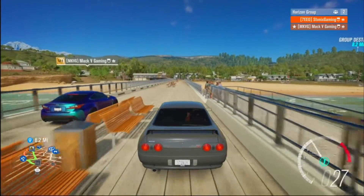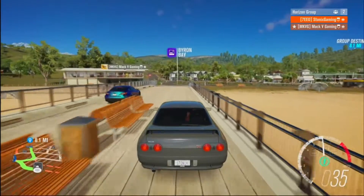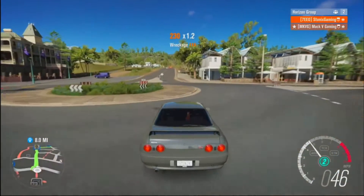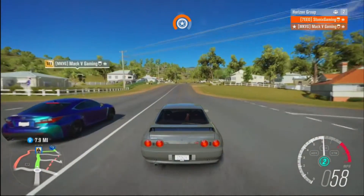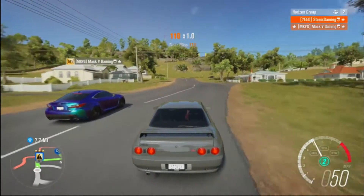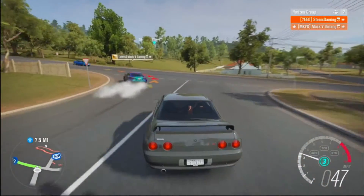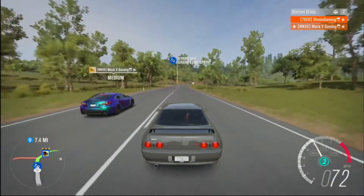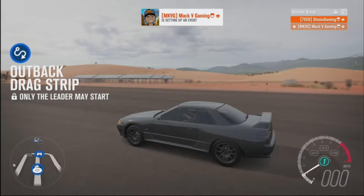So before we get started, let me go over what we're doing. Same as last time: a drag race to see which one's better in a straight line, a circuit race to see which is the better race car, and an off-road race just for fun. This time we're also adding a point-to-point race rather than just a circuit, to see if any different characteristics show up in the cars. Plus I noticed there's an actual drag strip race now — finally a straight-up drag race!